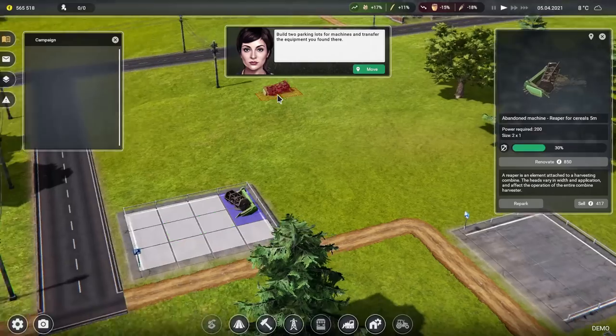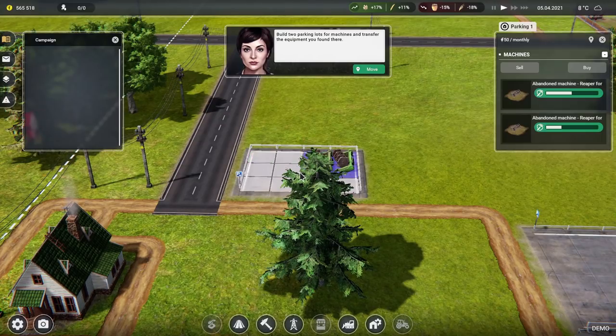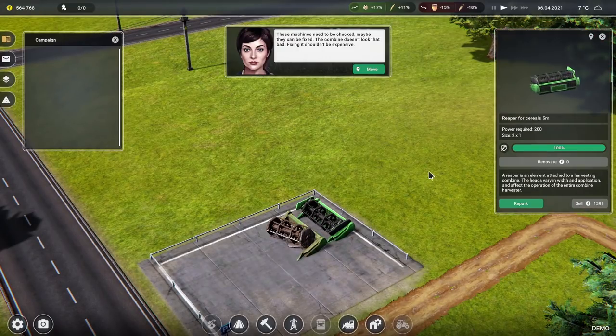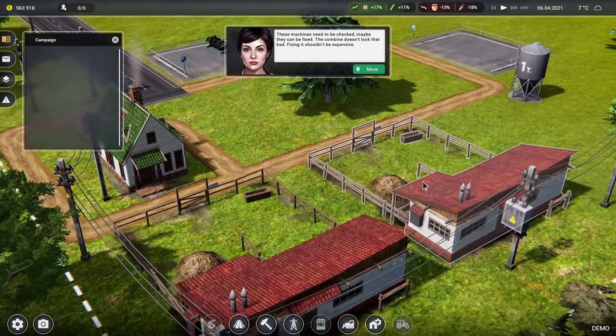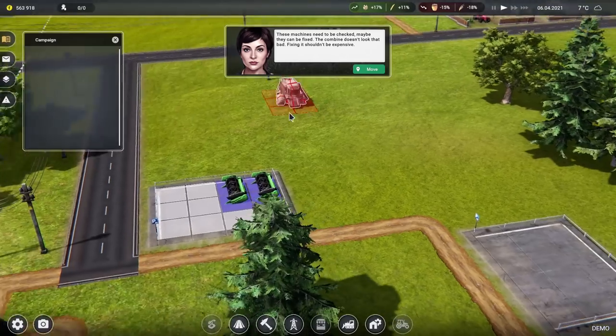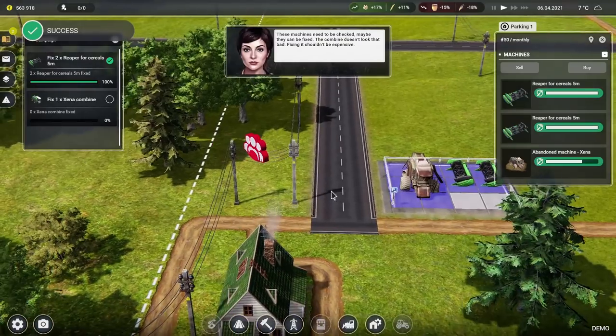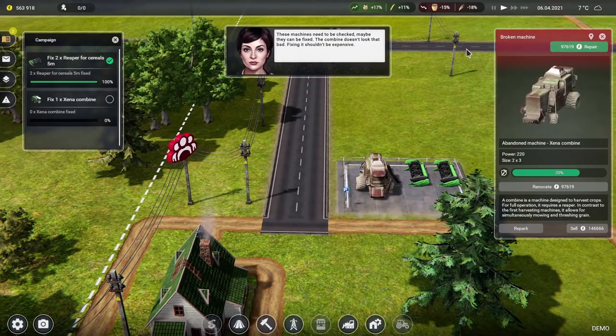Move that one into number one and pop that one next to the other one — they need to be checked, maybe they can be fixed. The combine doesn't look that bad, fixing it shouldn't be expensive. The broken machine is 750 and that one is 850. The combine — hang on, it was all the way over here — okay we've dragged that over. How much is it going to be? It costs 97,619 monies. I disagree with you nameless lady — I think that's relatively expensive.